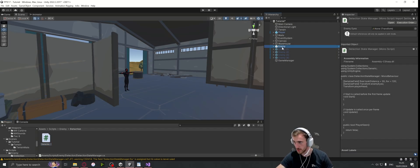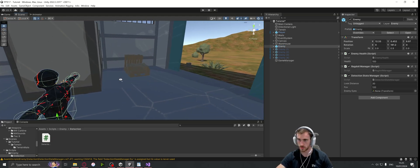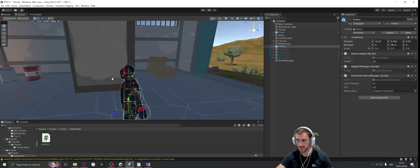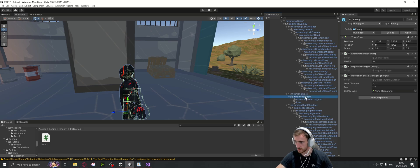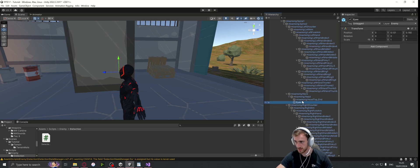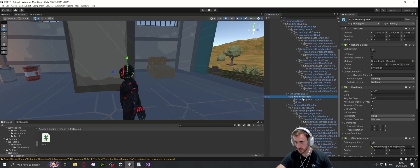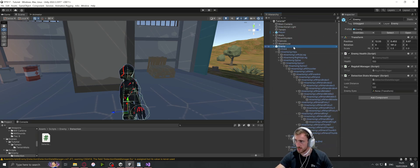Starting with the enemy - if we click on here we see Enemy Eyes with no transform assigned. I've already created the position: if you open up the hierarchy and find where the head is, you can see the head. You just want to create an empty game object on the head - I've called it Eyes. Make sure it's outside of the collider of the enemy's head. Then we can go to the enemy and drag and drop that in there.